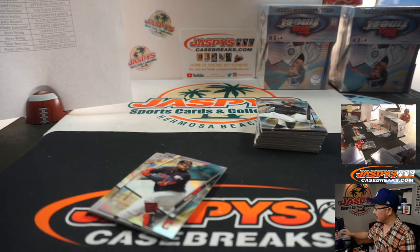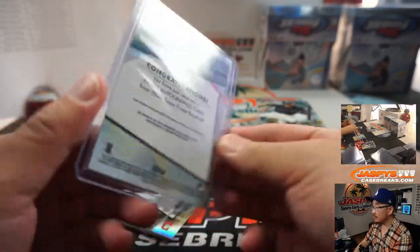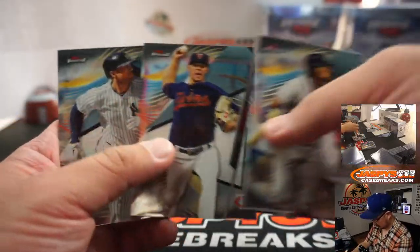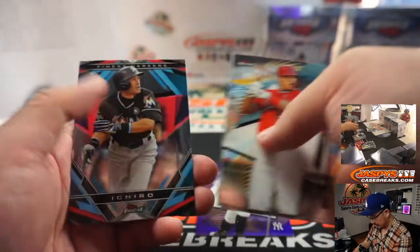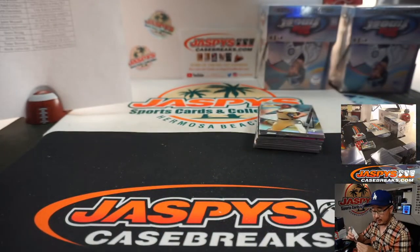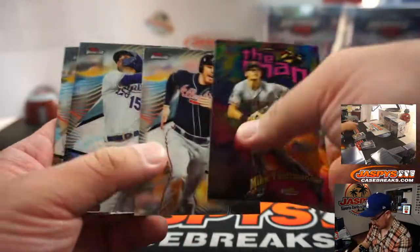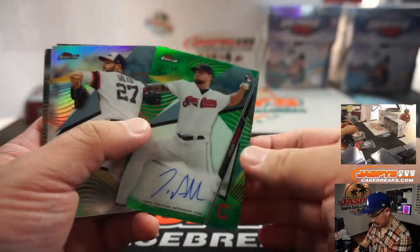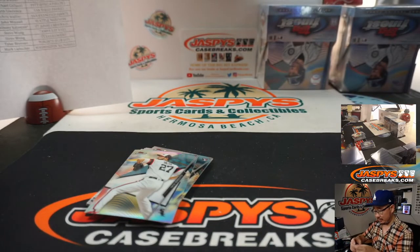Seth Lawrence for the Friars. There's Aaron Judge, 250. Steve with the Yankees. There you go — there's Logan Allen, 83 out of 99 for the Indians. Arthur with the Tribe.